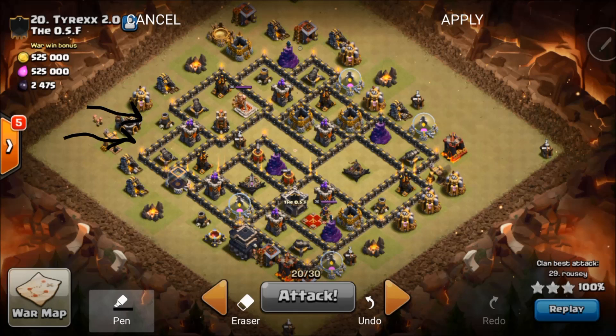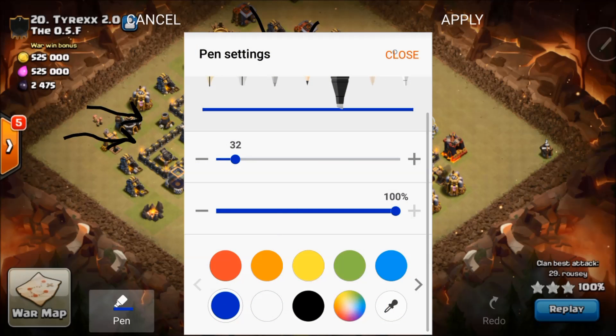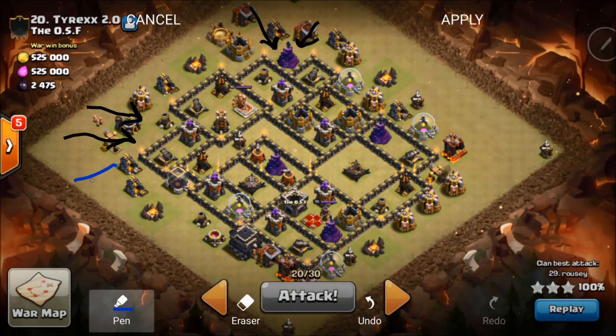Golems are going in toward the mortar and toward the wizard tower. Then Rousey is going to throw out some funnel wizards — their only job is to cut this funnel, and it's a very important job.